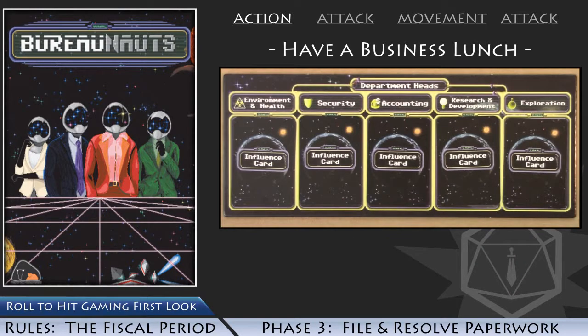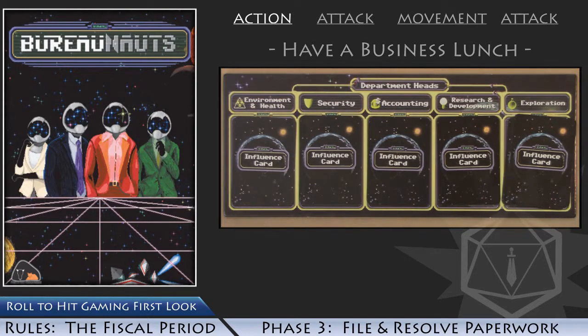Players can complete an under-budget career goal by spending the indicated number of Almighty Photons. If your spaceship token is on the Needs Repair section of the Space Dock board, simply move your token to the Ready for Deployment section. When a player chooses to have a business lunch, they may place one of their influence cards face down to any department pile on the department heads board. Once you perform the business lunch action, you cannot file paperwork for the remainder of this fiscal period.